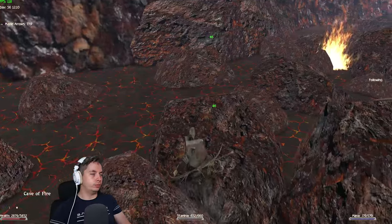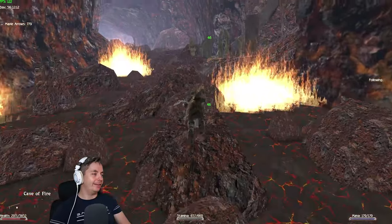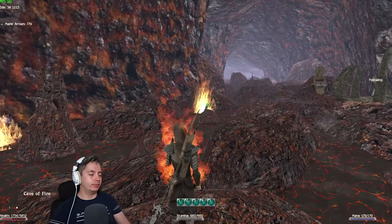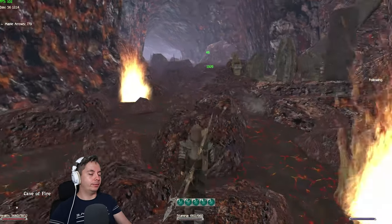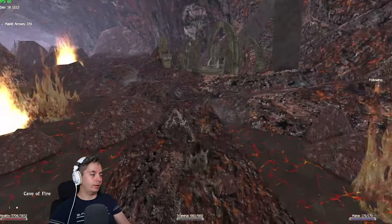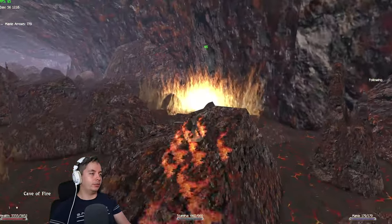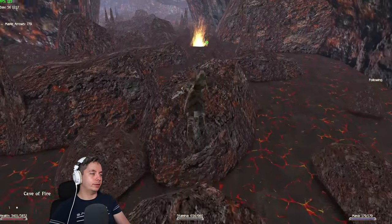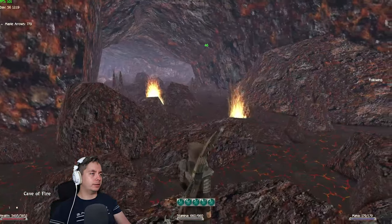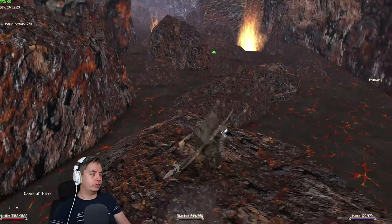We're going back to the main entrance which was the portal and continuing that way. I should probably save because sometimes mistakes like this can cost you your life. That's why I said it's good to have a lot of health here — the fire damage is kind of fast if you're not careful. Okay, that's the main entrance; now we have one split here and one there, and I think that one also splits into two.